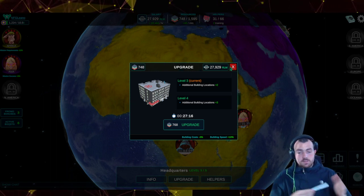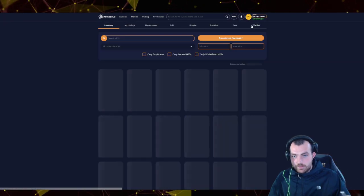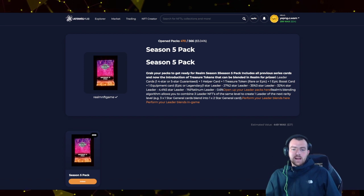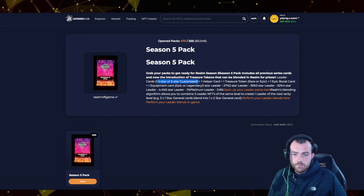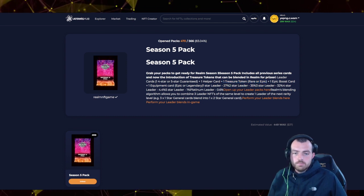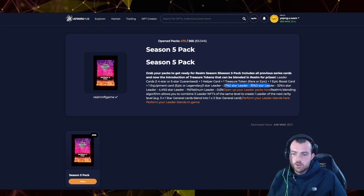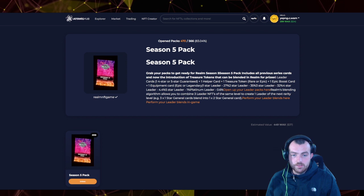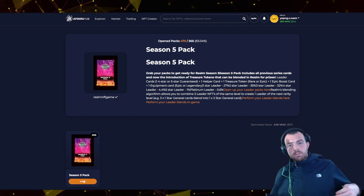Season five is here and I have a pack in my inventory — let's open it! These packs are amazing value: you're guaranteed a four or five star leader, one helper card, one treasure token, one epic boost card, or legendaries at a very small percentage. Four star leader is 4.4%, five star is 1%, platinum leader is 0.6%.